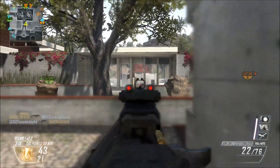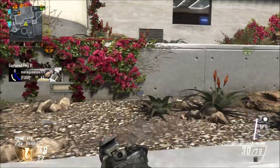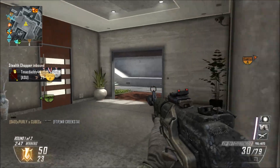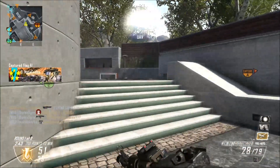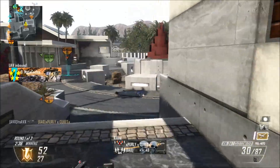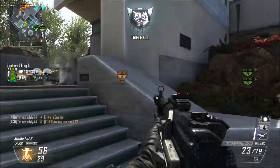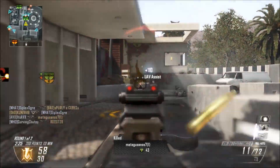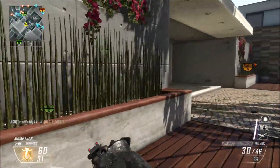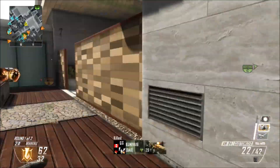The next thing I'm going to talk about is perks. One of the things you're going to want to be running is Hardline, because you're going to want to get those killstreaks - like those VSATs - over and over again. In this game I was using Flak Jacket, which I think is better than Ghost if you're going for nuclear. Ghost is just to keep off the radar, but when going for nuclear you have to face enemies head-on, whether it's with a head glitch or whatever. There's going to be C4, grenades, Semtex - so Flak Jacket and Hardline are really good perks to consider when going for nuclear.